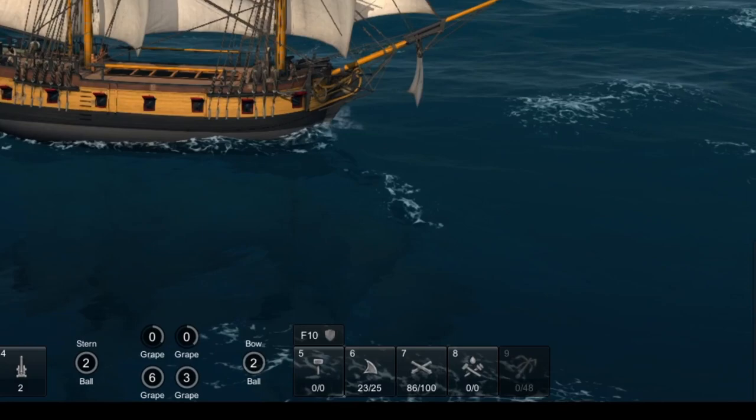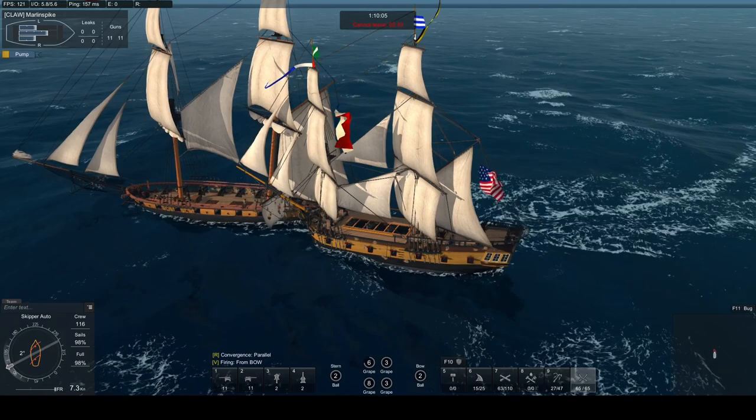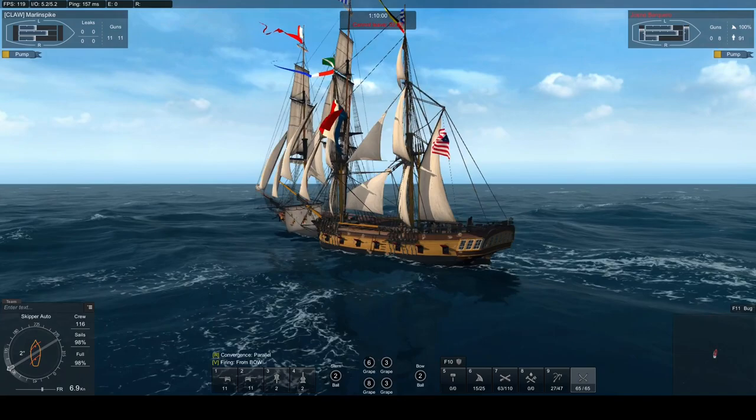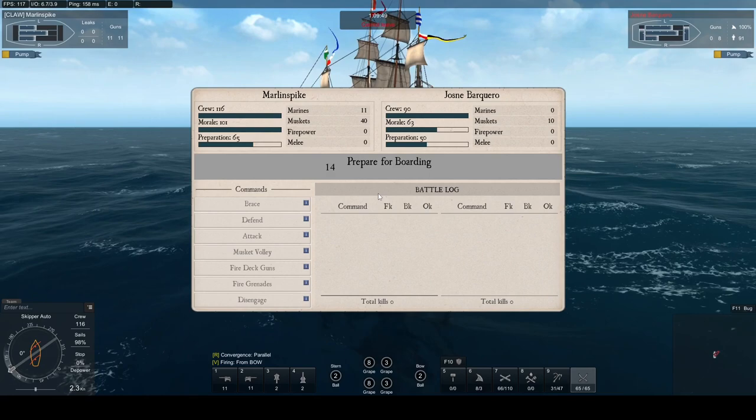Once I have reduced one of the sides down to 50% with ball ammunition I switch to grape shot to further reduce the crew. Once I have reduced the crew I prepare for boarding by pressing the 9 key. This takes crew away from guns and sailing and assembles boarding parties. When preparation reaches 50 I'm ready to board. To grapple the enemy you need to be close by with your speed down to less than 3.5 knots.